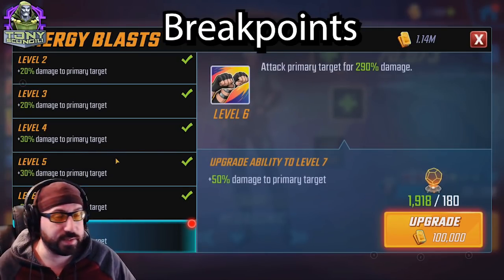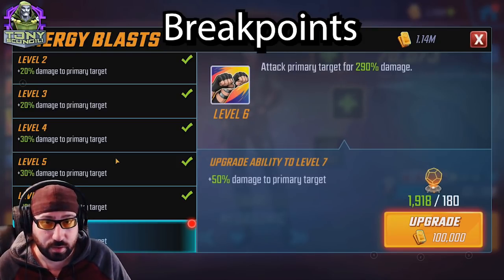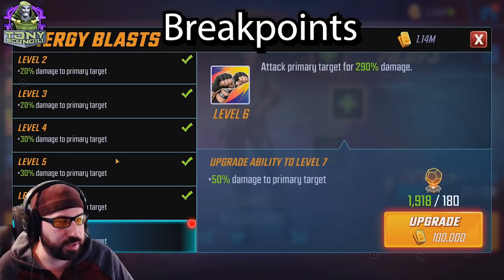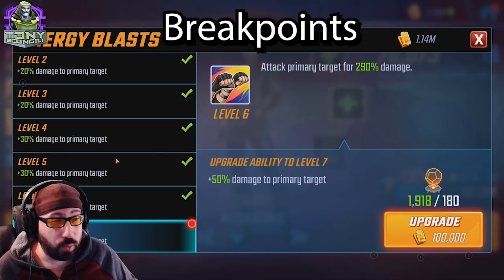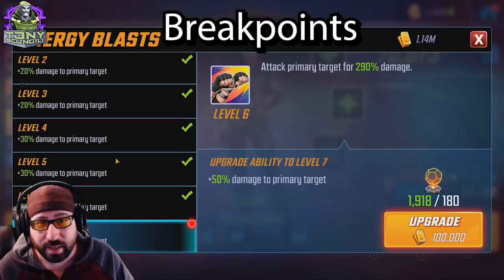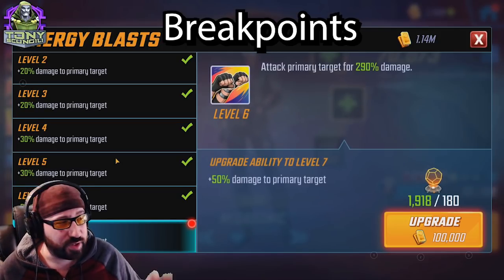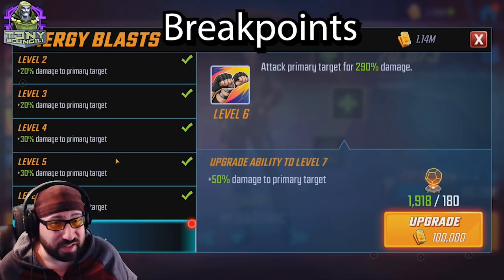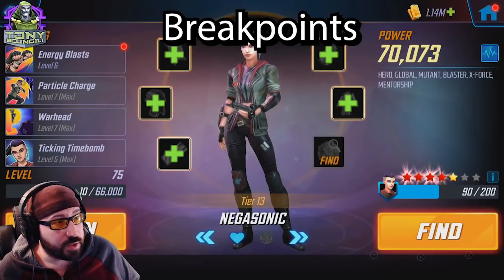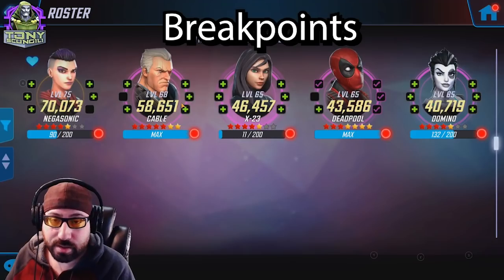Energy Blast is the only one I didn't upgrade — when she's using her basic, the fight is already long over or I'm cleaning up, so I don't need that extra 50 damage. It doesn't apply heal block, doesn't chain, it's just a small damage boost. Skip it. That's it for tier fours on this team.